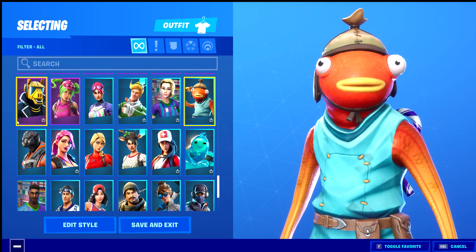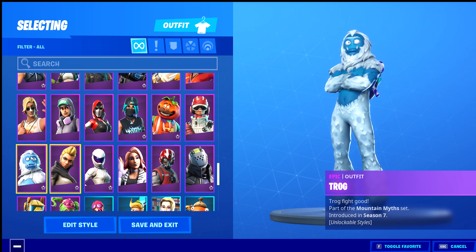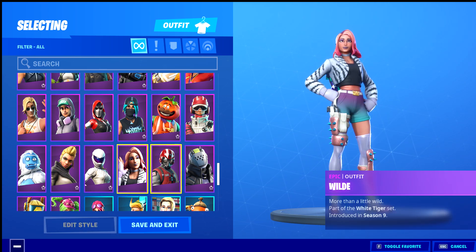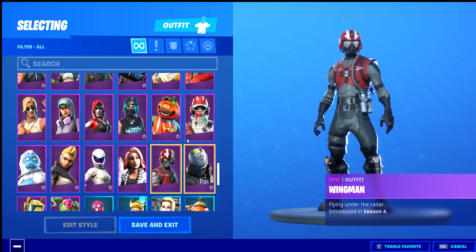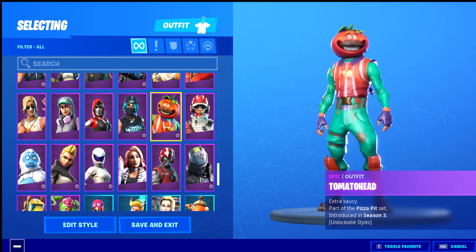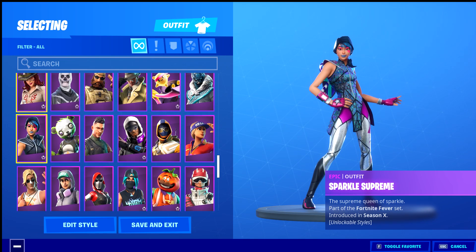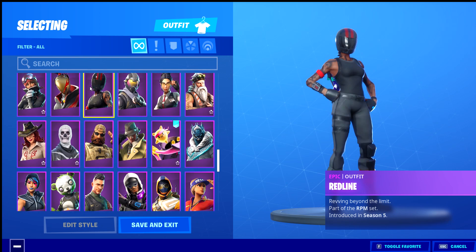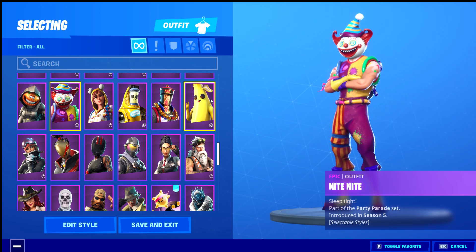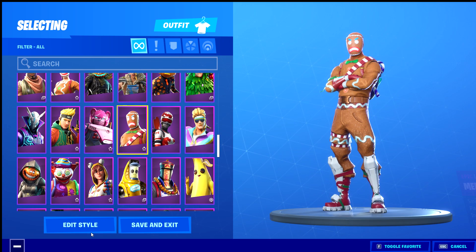Now we've got some epics: Yonder, Trog, Killbill skin, Whiteout, Wilder, Wingman. Then X-Lord, Tried Trooper, Tomato Head, Straturous, Sparkle Supreme, Sidewinder, Redline, the Skull Trooper, P-1000, Pennywise skin, and Peely. Then we've got the gingerbread skin which has styles now — it didn't used to.